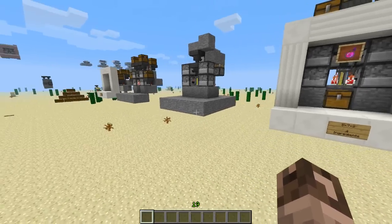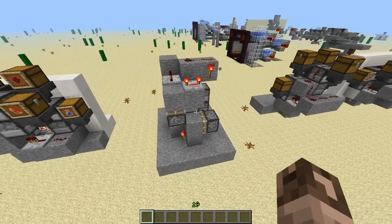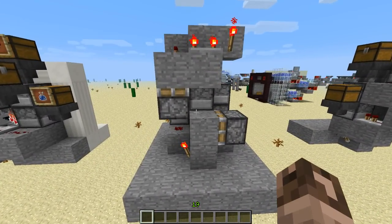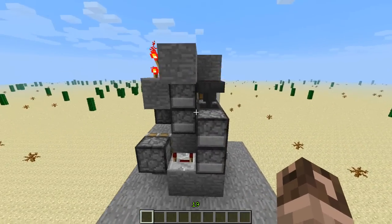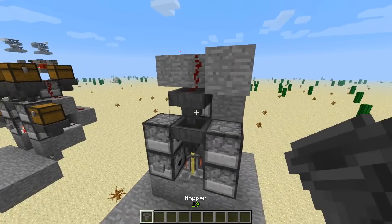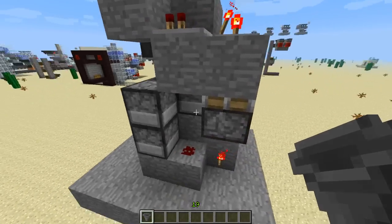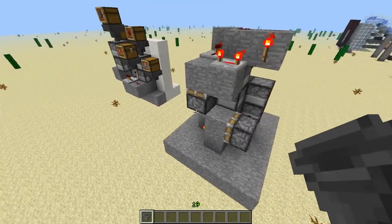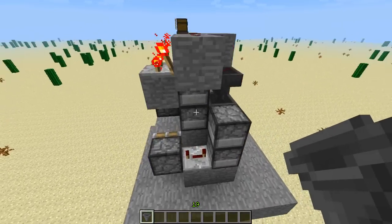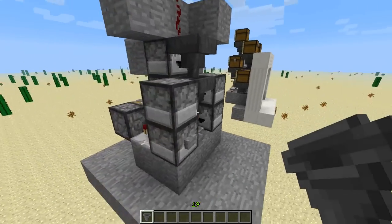Now the last design — last but not least — is this one right here. One of the people on the stream, MLG Programmer, came up with this design, which works really well. The refilling areas are a little more difficult to reach, but it does use pistons, so if that's something you're interested in this is what he came up with. It's 100% efficient — you just have to reload the dispensers directly on some of them.